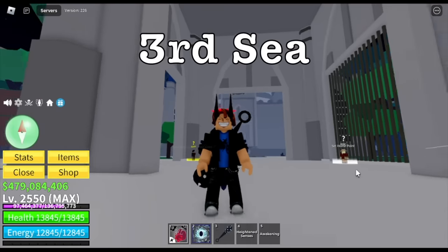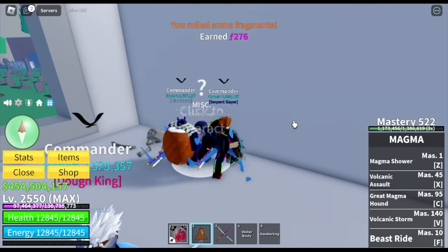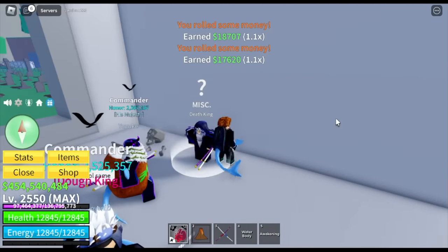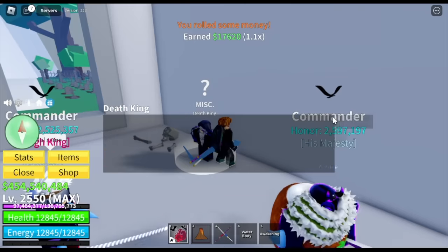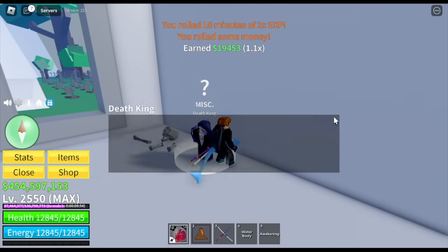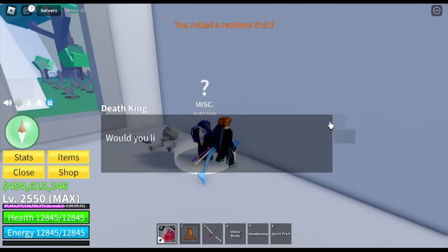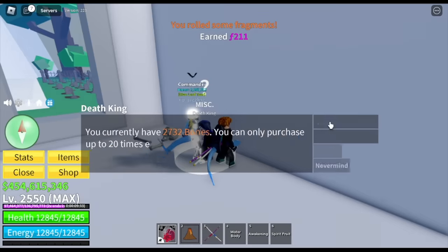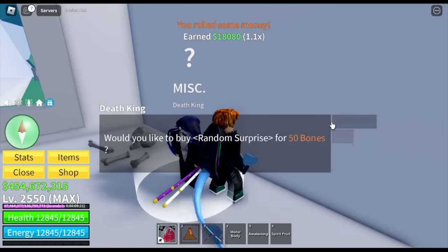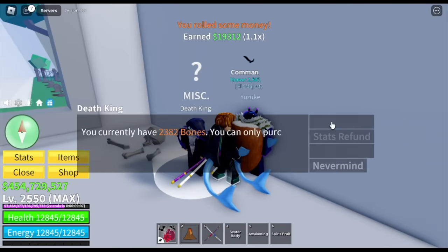In the third sea, the best Death King rewards — 18,000 to 19,000 per spin compared to 14,000 in the second sea. You can get more fragments and more cash. In the third sea we got the Spirit fruit. They're both good. For chest grinding in the third sea, make sure to use the fastest flying fruit in the game. I suggest getting the first four chests, and most importantly the three diamond chests at the top of the island.